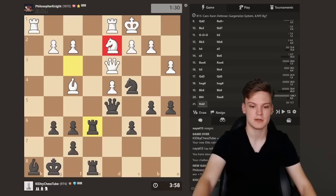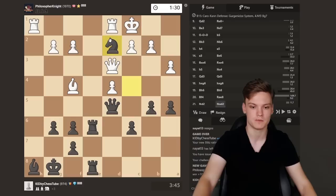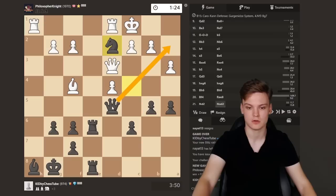He plays Nd2, so taking and infiltrating with Qa2 — that actually looks pretty deadly. Could also take and collect pawns such as the one on g2, opening up files for the attack. He's definitely asking for trouble, so just this with Qa2 is the way to go. Yeah, looks to be winning on the spot to me.